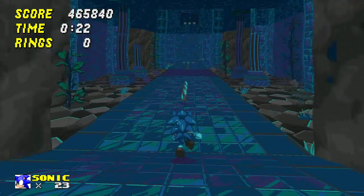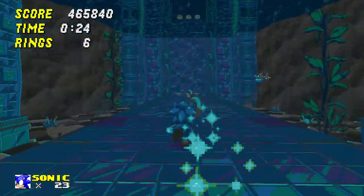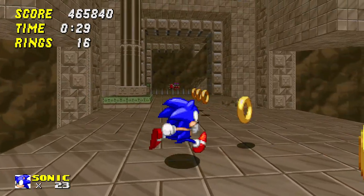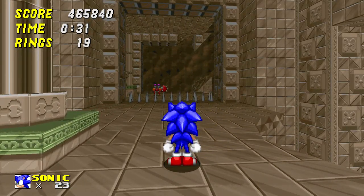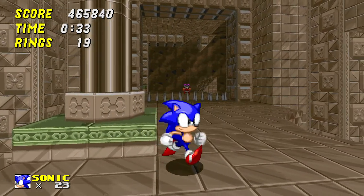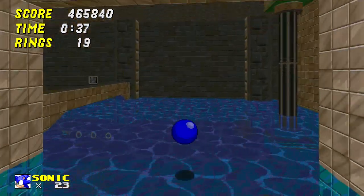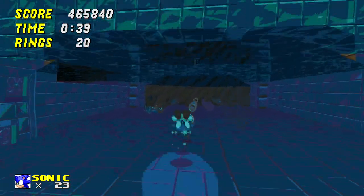Dans les Sonic 3D normaux, le Homing Attack se fait en fonction du placement de Sonic et non de la caméra. C'est une habitude à prendre.